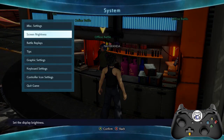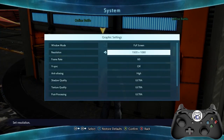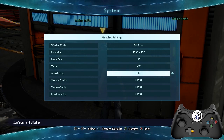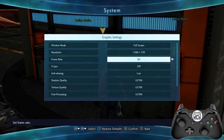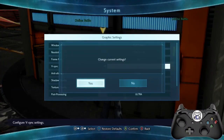Go to System Settings, then Graphic Settings. Lower your resolution to 1080p — 1080 is enough. Set the frame rate to 60. For the other settings, leave them on Ultra. We just need to make the resolution lower and the frame rate set to 60. Everything else can stay on Ultra.